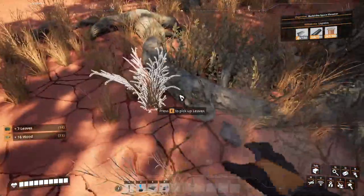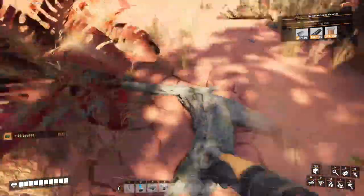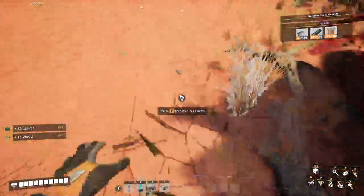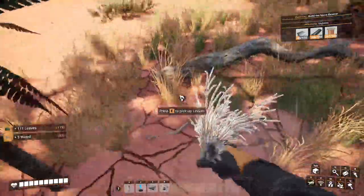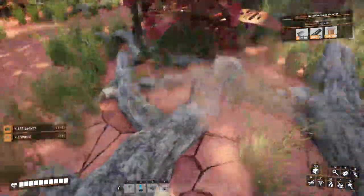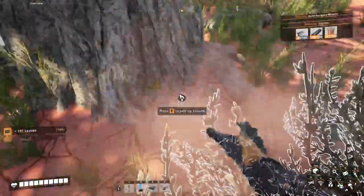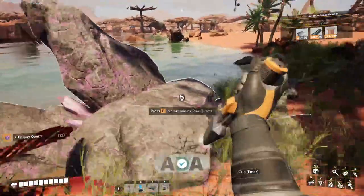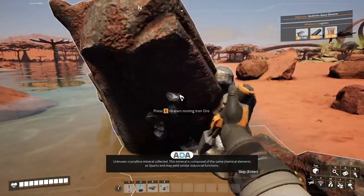I don't really want to extend my borders for new resources and new machines yet because I'm not sure if I can feed them properly with this biomass resource. So I just wait for the splitter and merger - that will make my life a little bit easier. We have something here. Unknown crystalline mineral collected - this mineral is composed of the same chemical elements as quartz.